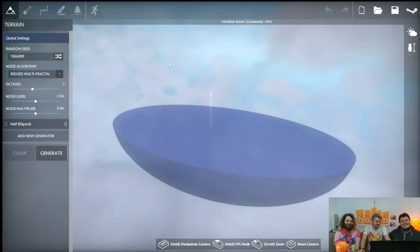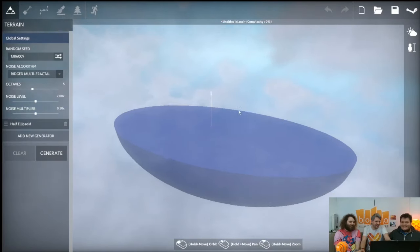What we're going to do now is walk you through how someone would make an island who's never used this thing before, and then show what can be done by people that are really good — and then we'll see if Oliver can make something, who is not really good. But we'll see, might be a natural talent.